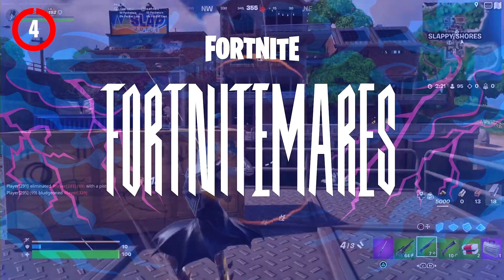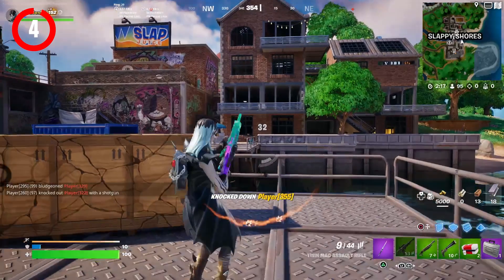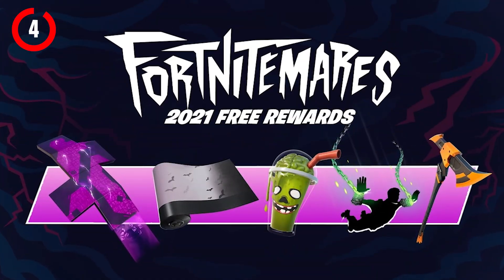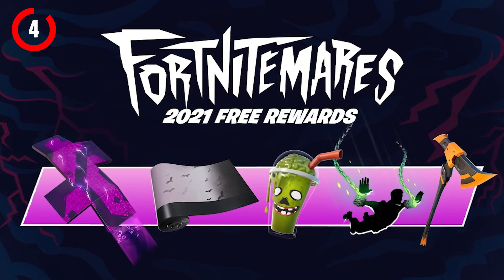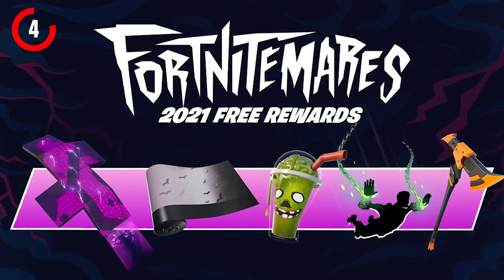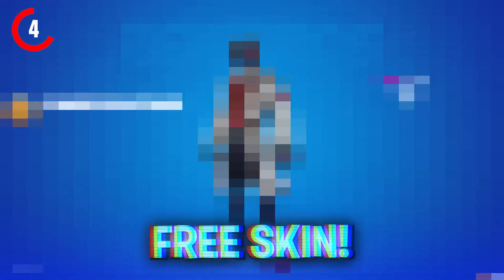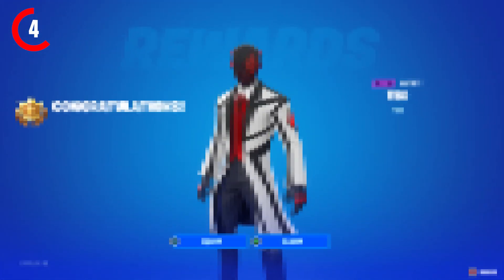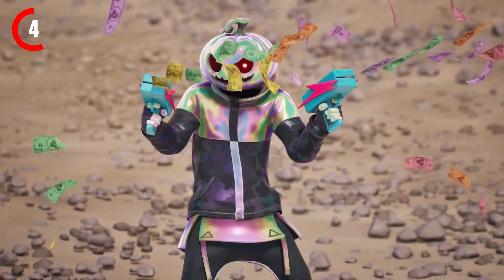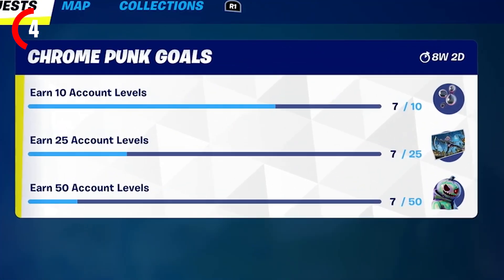For the Fortnitemares 2023 event, we'll be getting a brand new free skin as the free Halloween reward. We normally see free pickaxes, emotes, back blings and more every year, but this year you'll be able to get a free skin just like last year with the Chrome Punk skin, which required leveling up a total of 50 times.